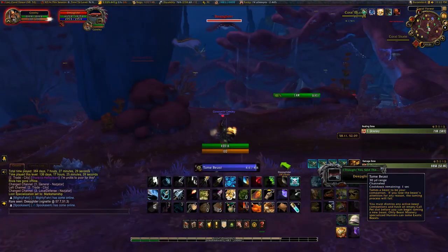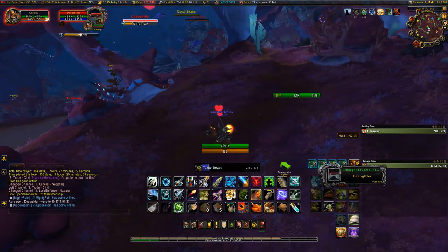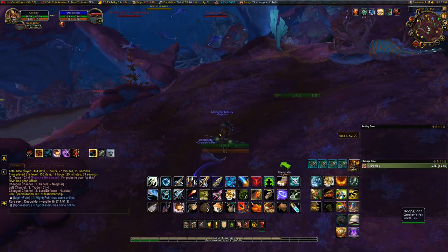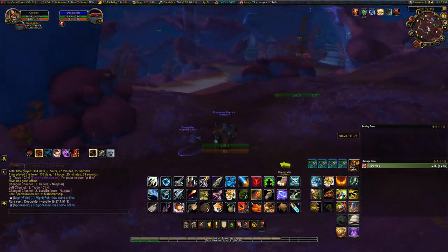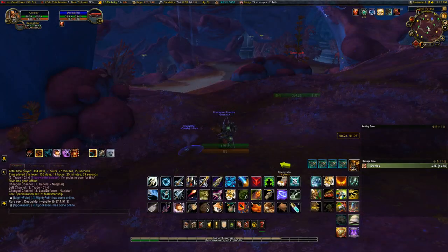The next one on our list is Deep Glider — Deep Glider is a rare ray found in Nazjatar. It has a nice red and blue stripe design on its back, but it is pretty rare and has a long spawn timer. It can be found anywhere in Nazjatar in the coral forest, and you might have to server-hop a time or two to find this one, but it's worth it.